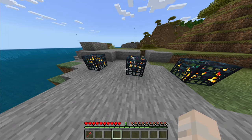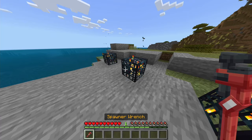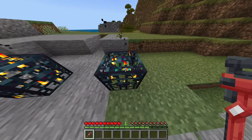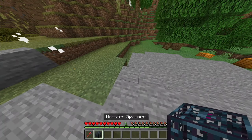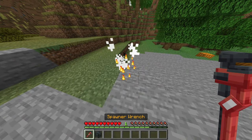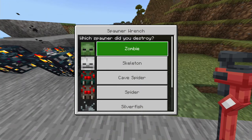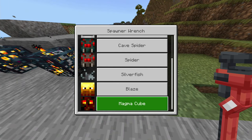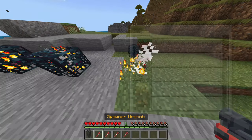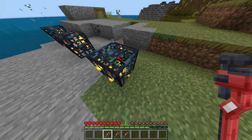I set up three spawners like you'd normally find in dungeons. Testing the Spawner Wrench — it picks them up... and oh, it actually changes the mob type too! Not only can you pick it up, you can actually just change what mob it spawns. I don't know if that's intentional, but you can turn a zombie spawner into a blaze spawner. That's kind of crazy.